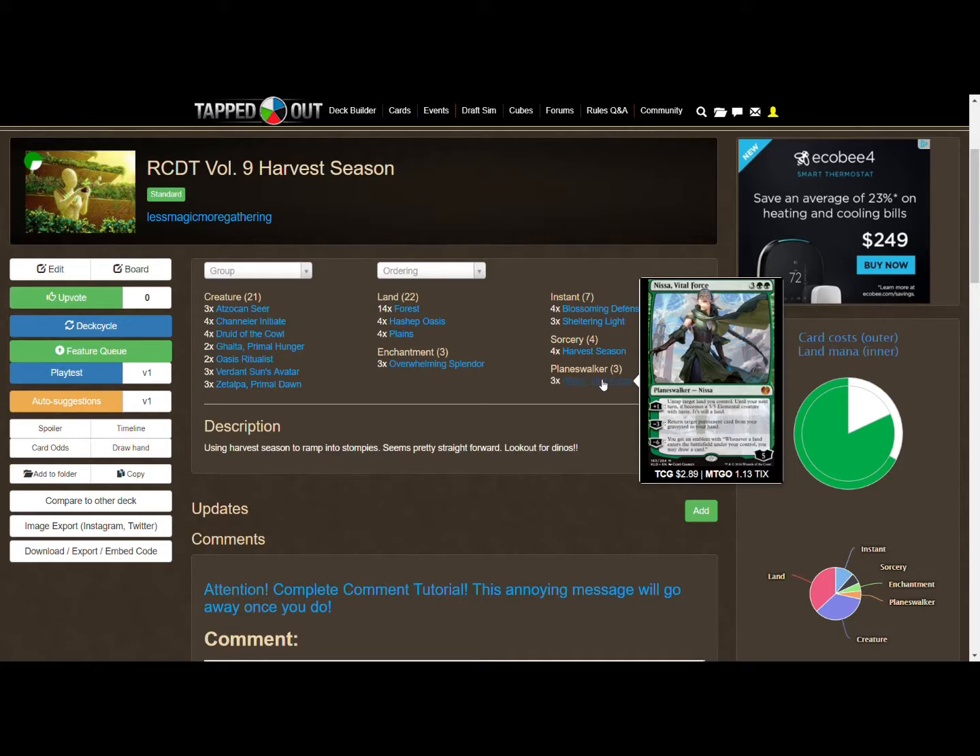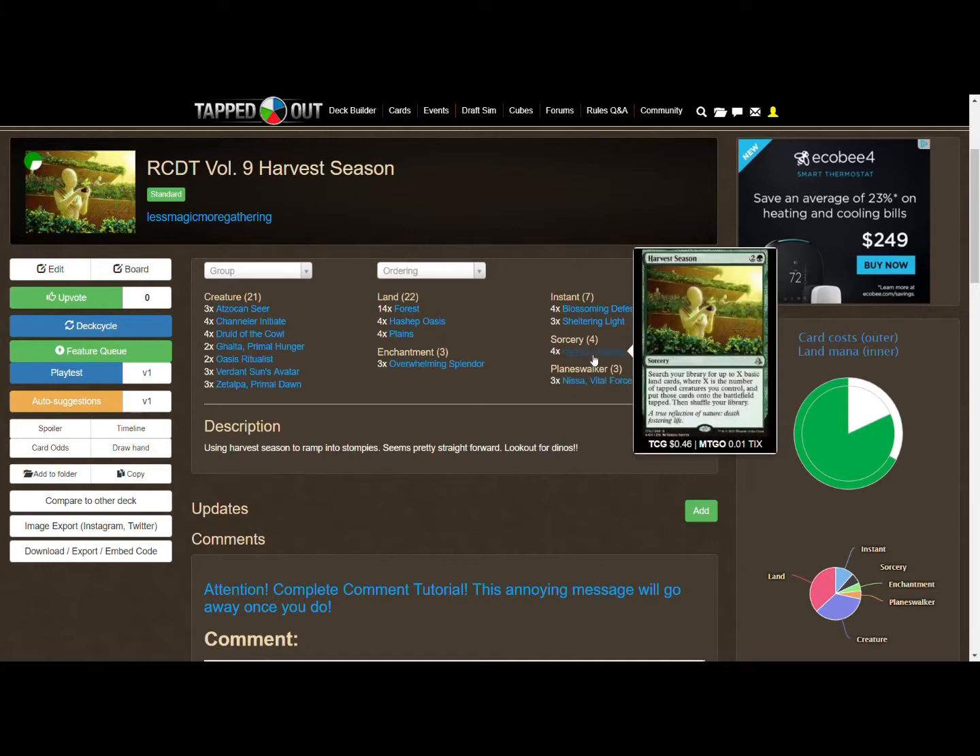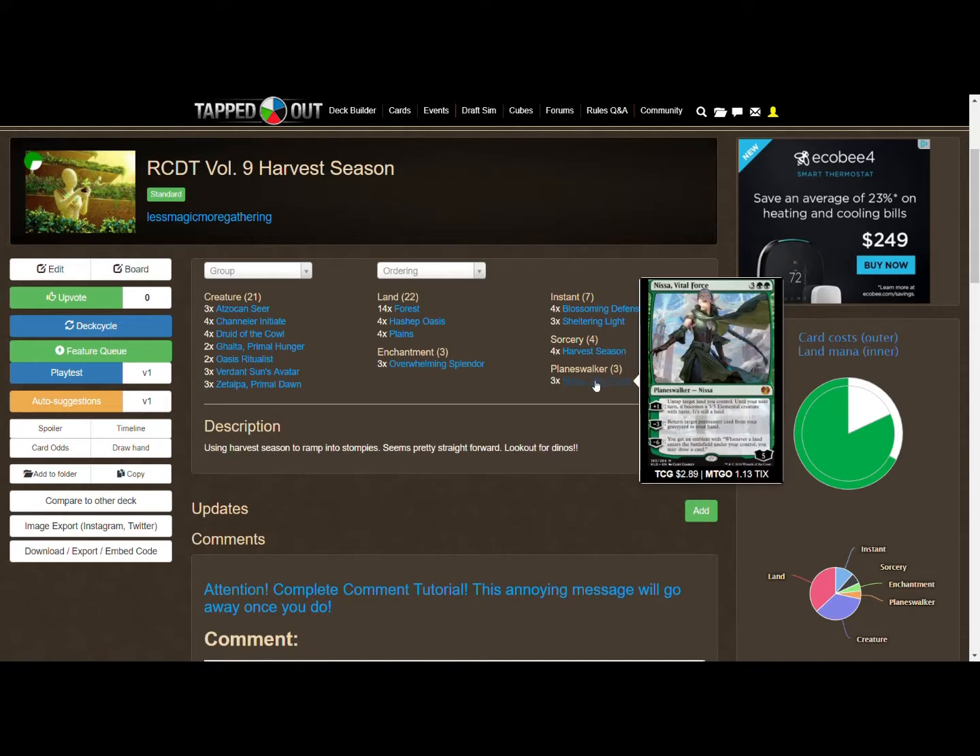We've got three copies of Nissa, Vital Force. The goal is to get Nissa out before you cast Harvest Season — usually turn three or four. The turn she comes out, do the plus-one ability to untap a land and make it a 5/5 to protect her. Next turn, sacrifice all six loyalty counters to activate her ultimate: you get an emblem so that whenever a land enters the battlefield under your control, you draw a card. Cast Harvest Season for three lands, draw three cards — handy.